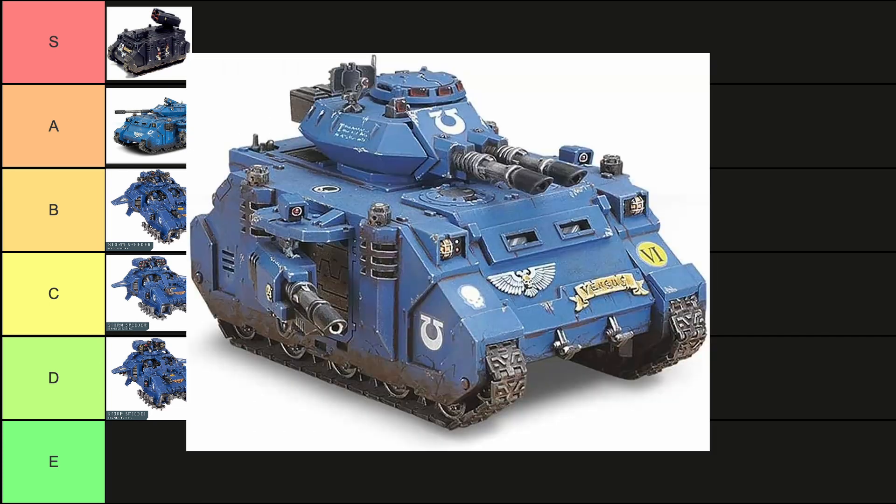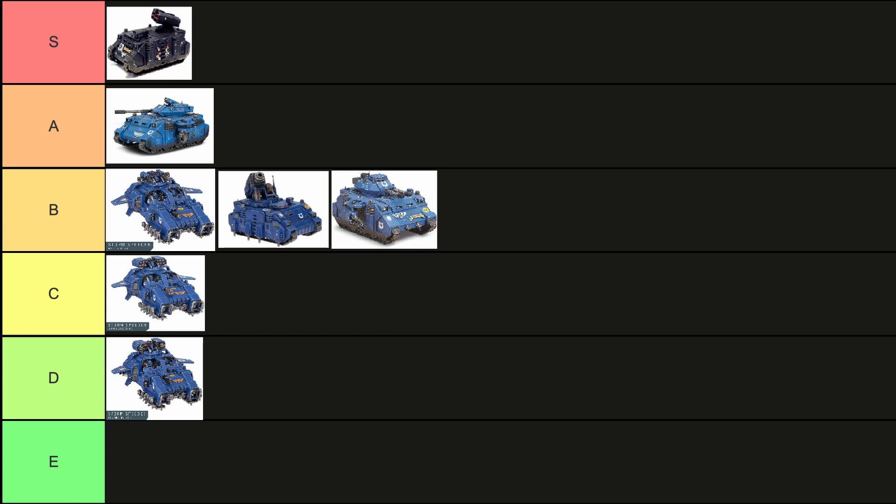When it comes to the Predator Annihilator, it's pretty much the same as the Destructor. The main downside is this thing is only really good at hitting large targets — monsters and vehicles. With its twin-linked las cannons you're really better off fitting this out focused heavily on that, so it loses the versatility the Destructor has. That puts it at about a B. Special mention: the Baal Predator with its flamestorm cannon or twin assault cannon would also be a B, because it just loses its versatility and is really only taking out infantry. Still B tier for Annihilators and Baal Predators.